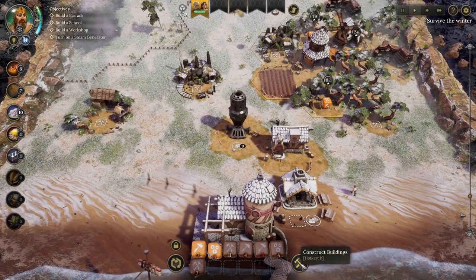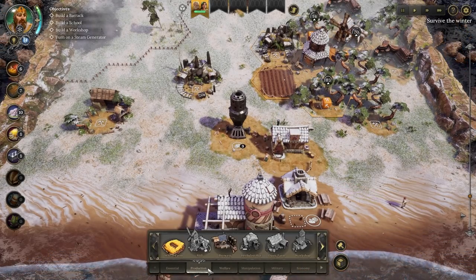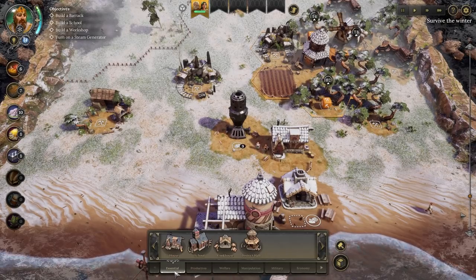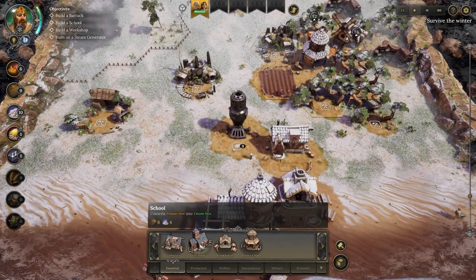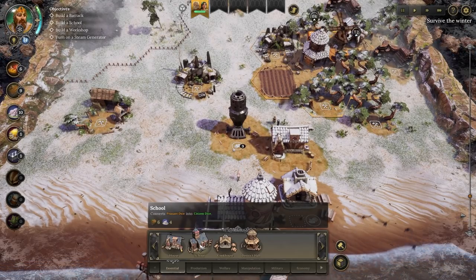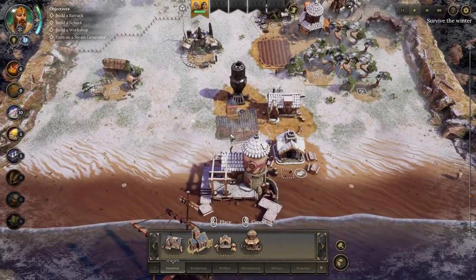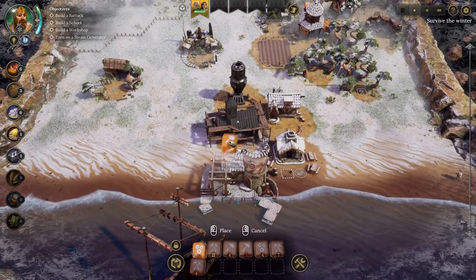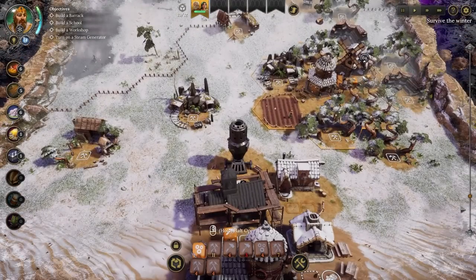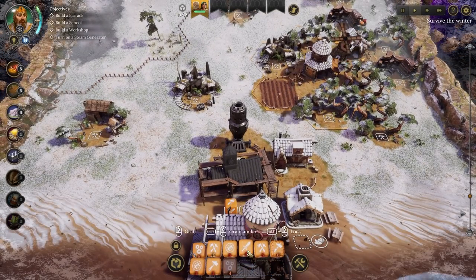What kind of buildings are we going to build? A barrack, a school, a workshop - turn on a steam generator? My lord, you have a lot of things you want me to do. We've got a school down here that allows us to convert people into citizen dice. I think this would actually probably be a very worthwhile thing to do, so let's go ahead and pop that down and immediately get some builder dice into that building. Let's roll the die again.